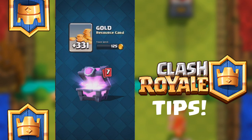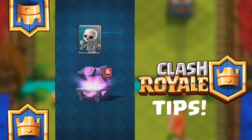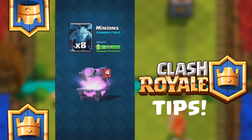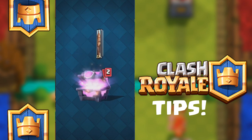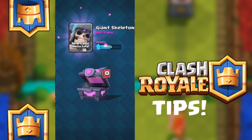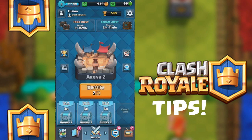So first, we're going to open this mythical chest — I'll talk more about the chest later. We got a bunch of gold, we got some skeletons, we got some goblins, we got some minion cards — I'll explain the cards later — we got some spears, we got huts, giants, and an epic card. Okay, so let's get started.